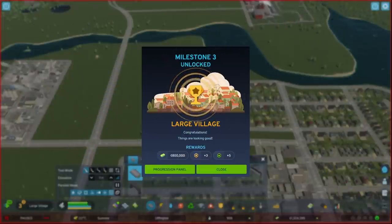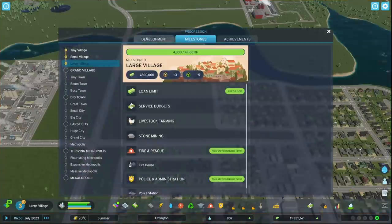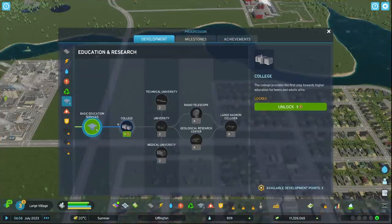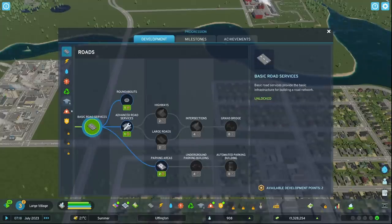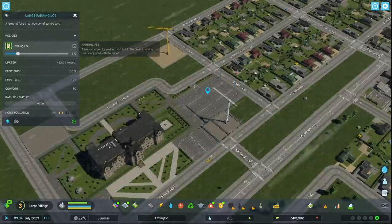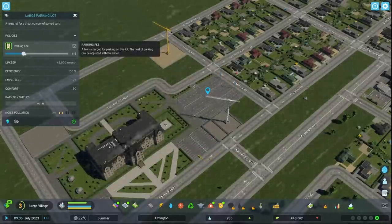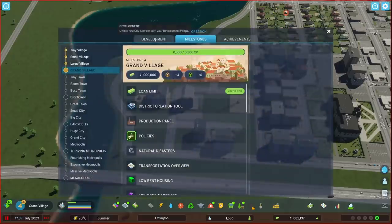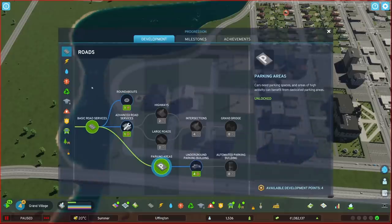That's why my preferred method is going down the geothermal route, and then at level three placing points in the college to gain a steady supply of well-educated workers. To top off your level three points I would also purchase parking areas — this is useful as parking is a great way to top up your income by increasing ticket prices in a busy city.